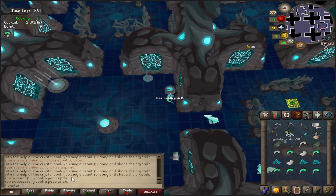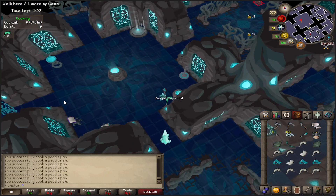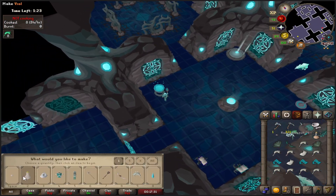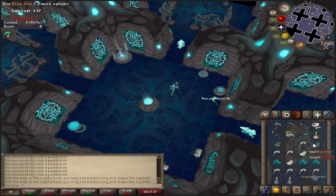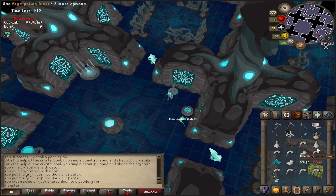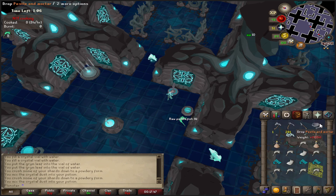Cooking the paddlefish first so we have the food we need. Got the vials so filling them up, making those into potions — crushing the dust and making that into the egniol potion. We have three of those now. Got that, can drop all the unnecessary stuff.